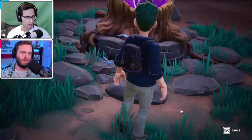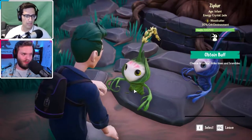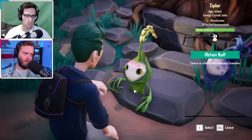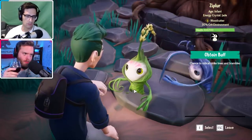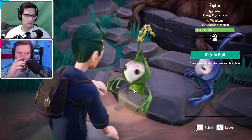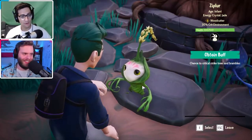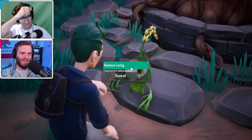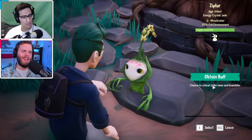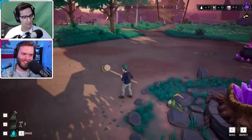I think a nice hammer smash is more warranted — might solve this whole problem. Look: Ziplore Age, infant earth energy crystal, jade wood cutter, 30 crit environment. Does it mean a crit harder against the environment? So you punch trees with a massive power advantage — critical strike! It does say 'critical chance to strike trees.' I only have one but I don't need to critical strike trees, they break pretty easy on their own. Yeah, trees don't fight back.